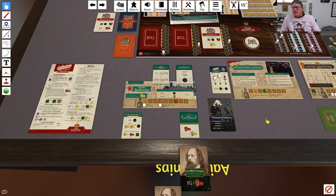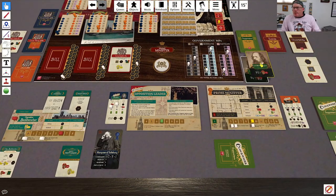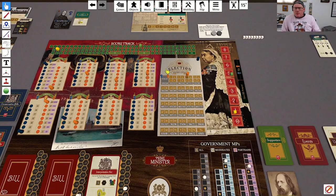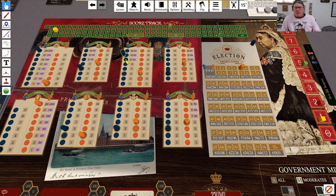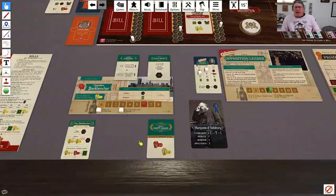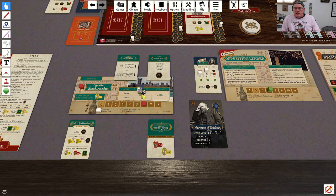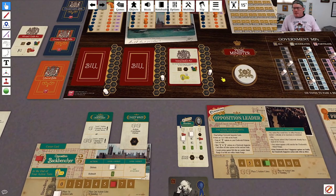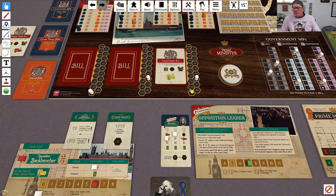Now it is my turn. The first thing I'm going to do is play this supporter card. Because I think we're going to see a lot of election activity, I'm going to use that to raise my popularity with the Gentry, so that's going to get me two on the election track. Then I'm going to split my actions — I'm going to spend one action debating this, just to make sure that it doesn't pass, because I don't want him to get that standing.